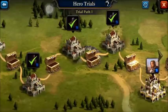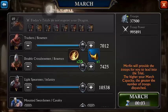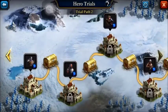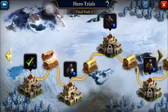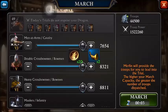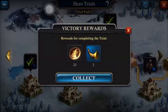So you can see you're getting one horn on trial path one per stronghold, and then at the end you're getting a green hero. It's the same hero for each path, so whichever way you're doing it, you're going to get a hero based on which path you're on.